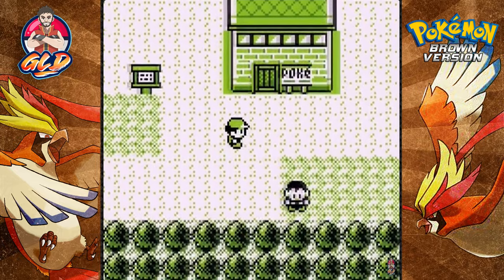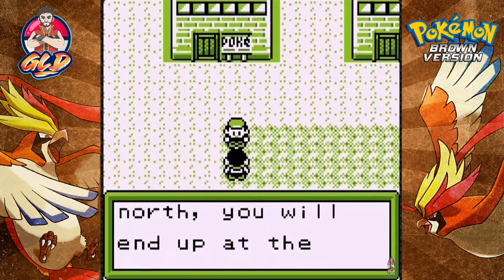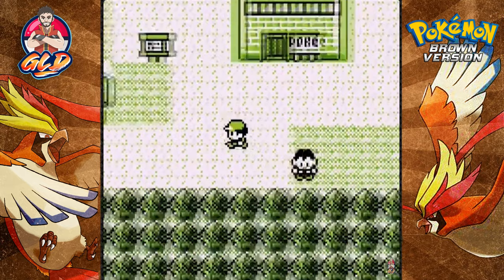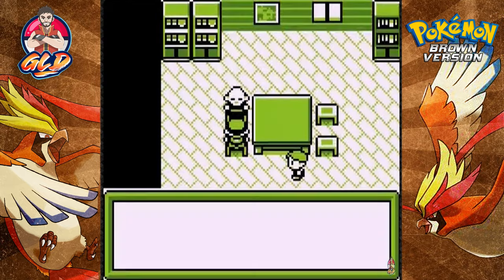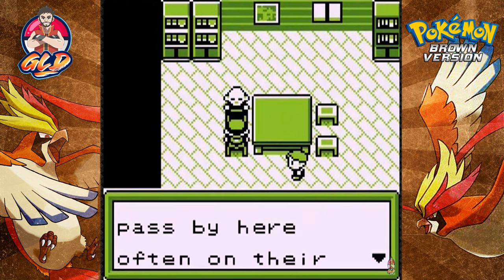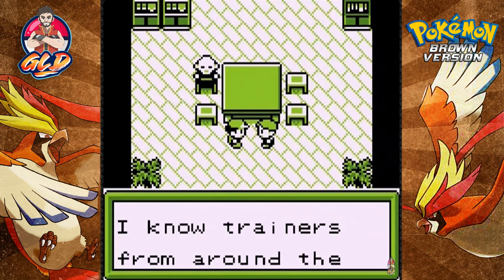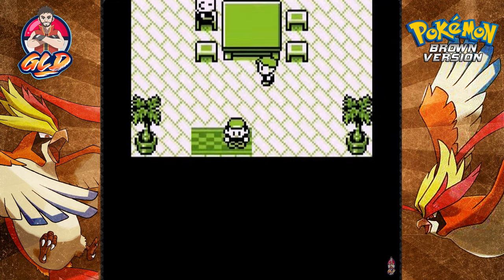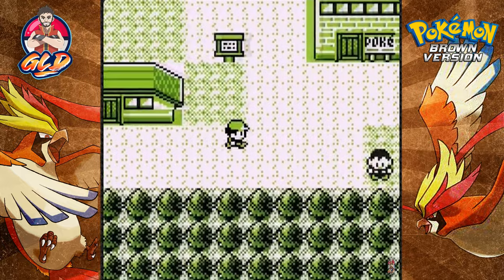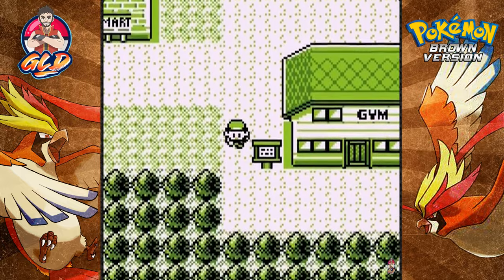There's a Pokemon Center close by. Let's start talking to people. If you go north you'll end up at the Region League. Pokemon trainers pass by here often on their way to the Region League — looks like we're gonna have to go there at some point once we get all badges.